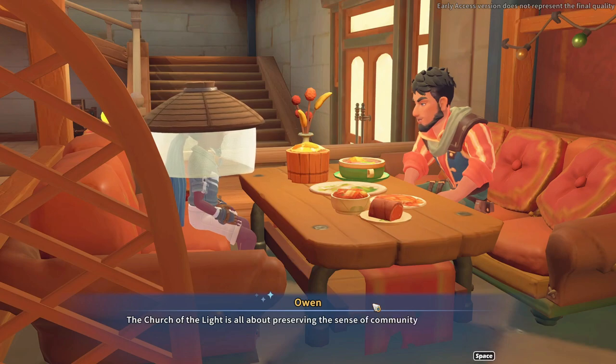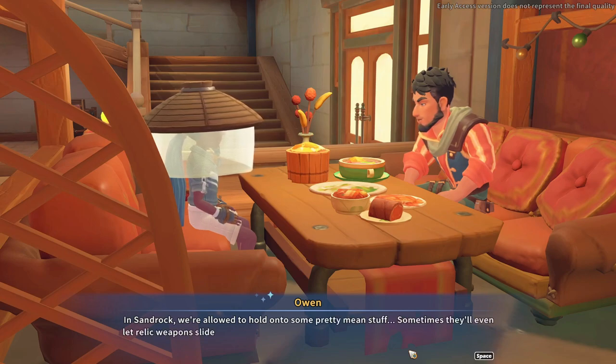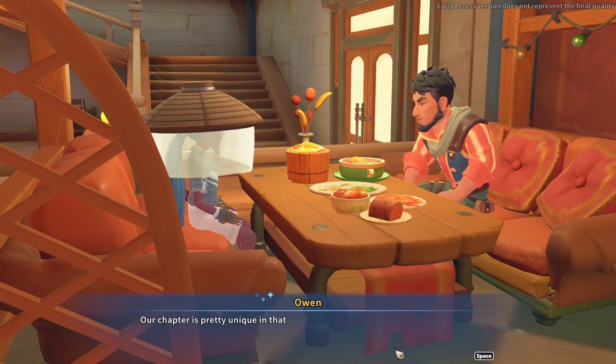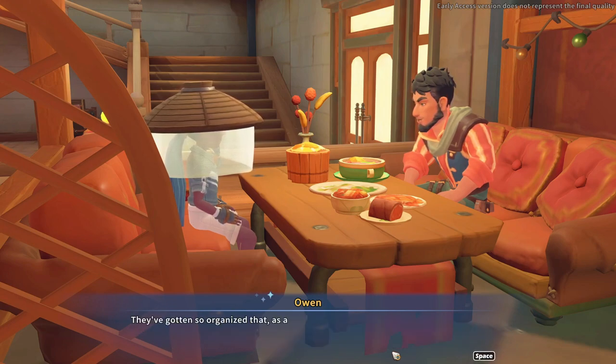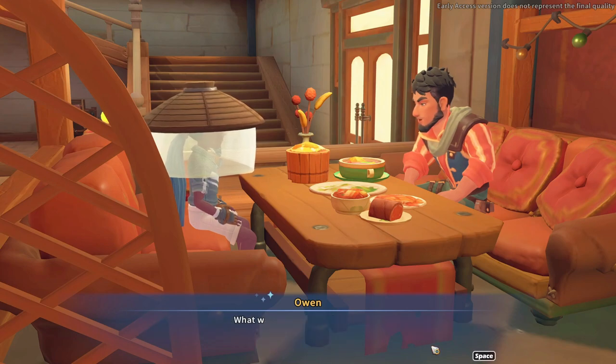The Church of Light is all about preserving the sense of community and getting rid of dangerous age-of-corruption technology. But our chapter is extremely lenient when it comes to relics and old tech — in Sandrock we're allowed to hold on to some pretty mean stuff, sometimes they'll even let relic weapons slide. Life would be much harder out here if we didn't have the means to defend ourselves. The church members are always proactive about helping people in and around Sandrock, especially the old folk and the young'uns. They've gotten so organized — they actually help handle a lot of administrative stuff in town. We'd be up a creek without them.